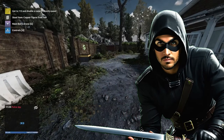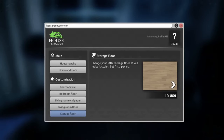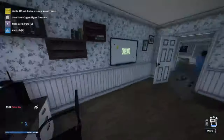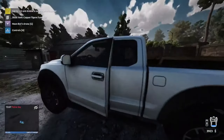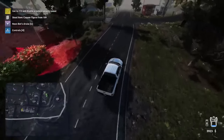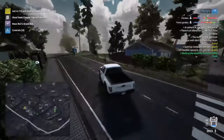Hello everybody, welcome back to another episode of Thief Simulator 2. We still have a mission activated to steal something from 109, but we're going to 113 to disable a security panel. It wants us to go to 130, which is up here to the left — try not to run anyone over this time.